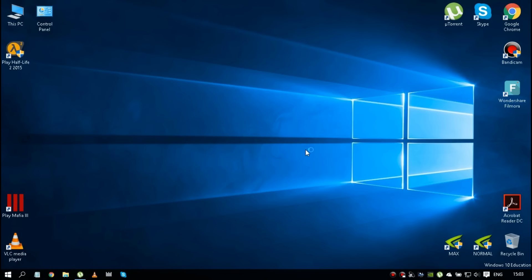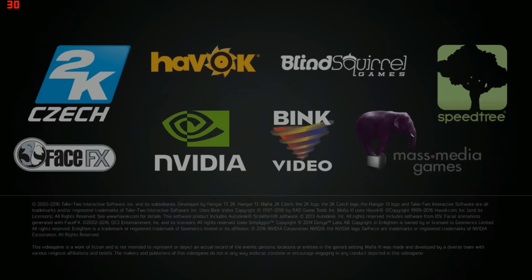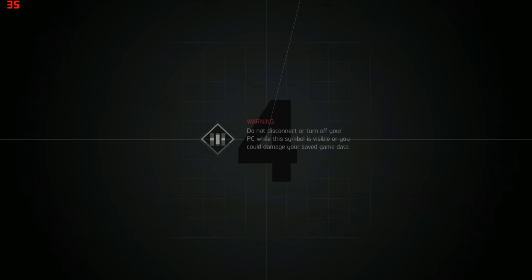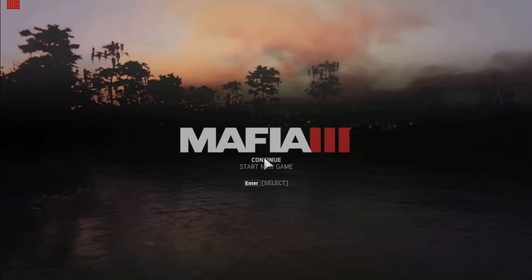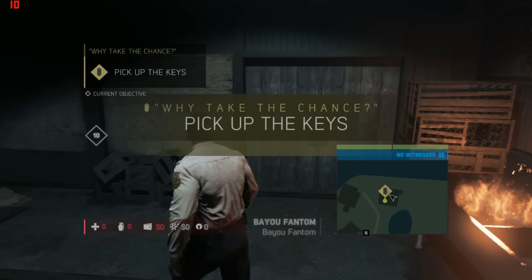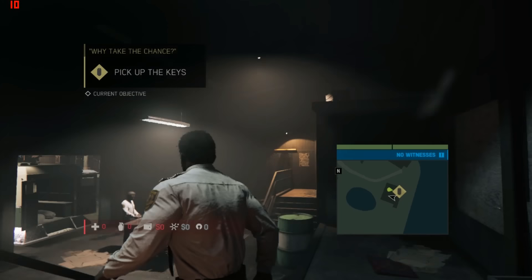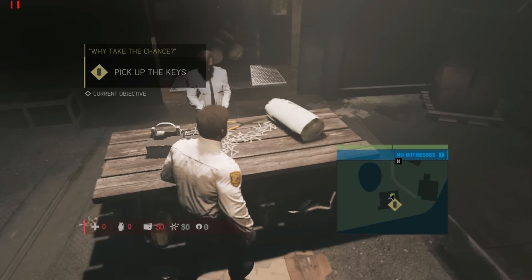I'm going to overclock to the max power of my card and play the game right now. Here we go - black screen, 2K and other stuff. Hey Nvidia, we can see that warning: 'Do not disconnect or turn off.' We are starting the game and we have 10 frames per second, 12 - which is very bad.